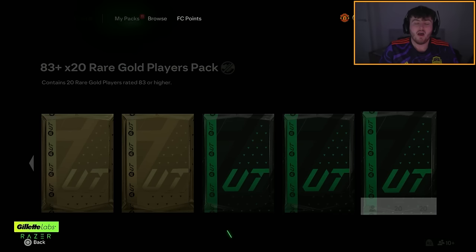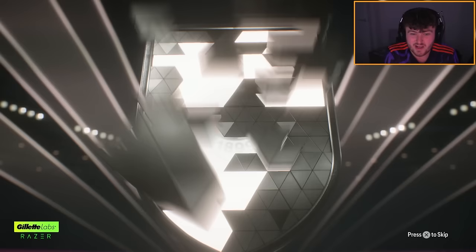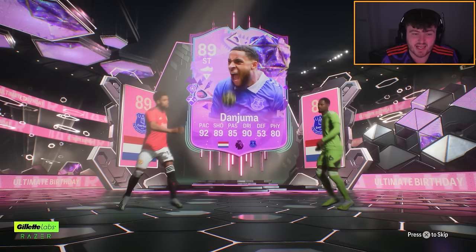For the 83x20 we do get ourselves an Ultimate Birthday card — a French goalkeeper from Milan, Mike Mignon. Someone good behind that please EA. Of course it's Danjuma. This card is so ridiculously common; I must have packed this card at least 30 times this week already. That's crazy.